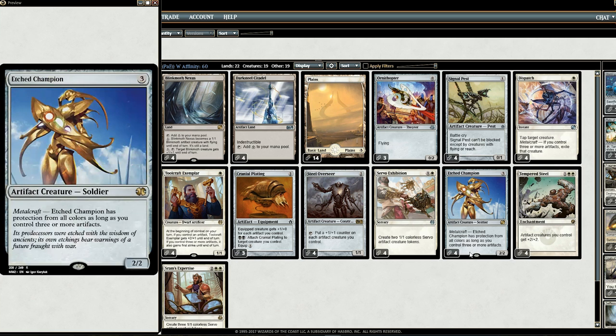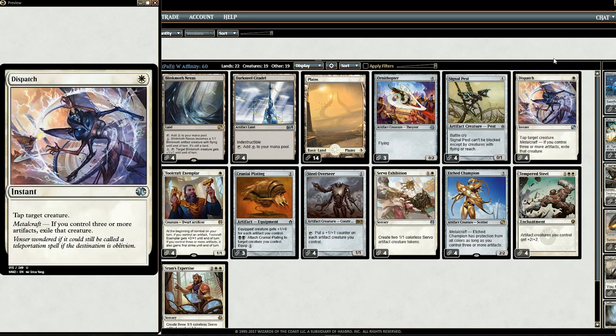Because we're dropping artifact tokens, Metalcraft is easier to go off. Speaking of Metalcraft, we also have Dispatch, which is very good in our deck. With Metalcraft — if you control three or more artifacts — you exile target creature for one white mana. So it's like Path to Exile but better, assuming we have all the artifacts.